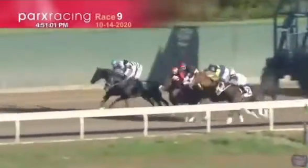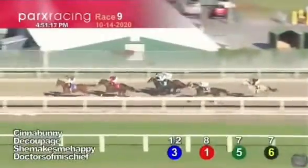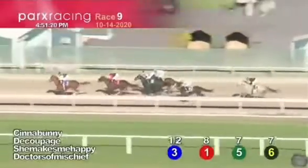And they're off. On the outside, She Makes Me Happy. Decoupage is there for mid-pack. And here comes Cinnabunny with her speed on the inside. Cinnabunny up to get the lead. Decoupage is sitting second. Another two and a half to go. She Makes Me Happy. Doctors in Mischief is fourth on the far outside. And then it's farther back to Tara's Talent. Monaco Princess in the back is the early trailer.